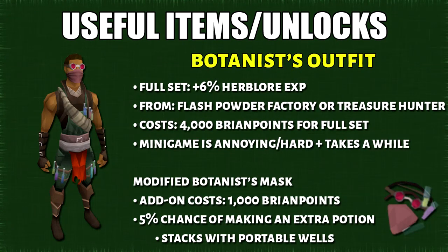The next useful item we have is the Botanist's Outfit — I originally pronounced this wrong in my other video. Wearing the entire set will give you 6% more Herblore XP. You can obtain this either from the Flash Powder Factory minigame or Treasure Hunter. If you want a guide on Flash Powder, I'll leave it in the description. If you don't want to get this outfit, that's completely fine because this minigame is not only annoying but it does take a while to get the entire set.